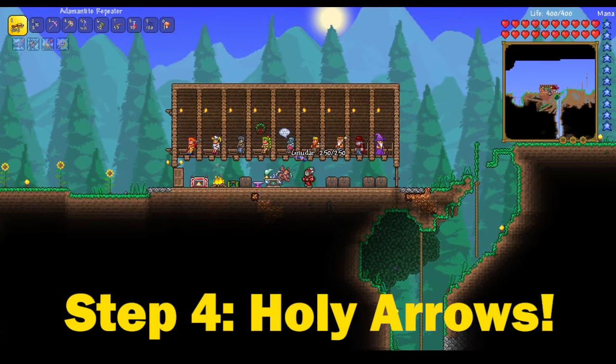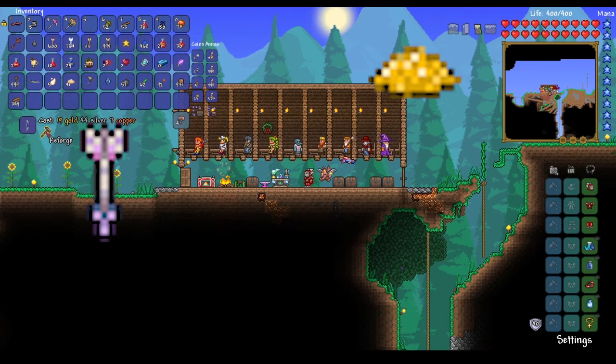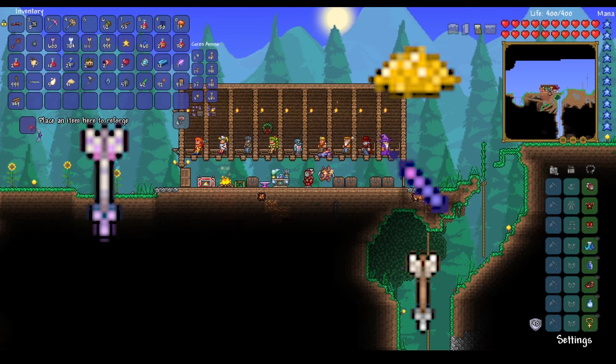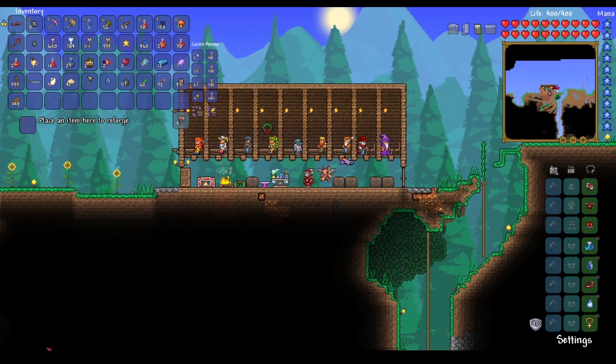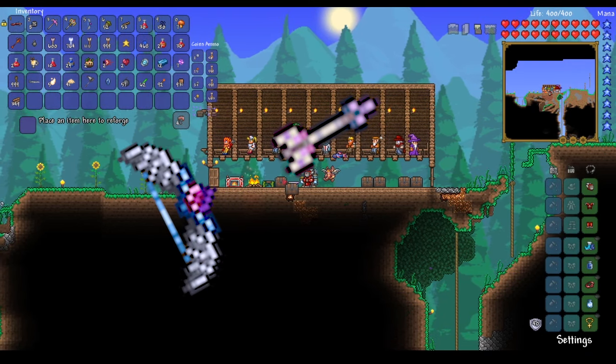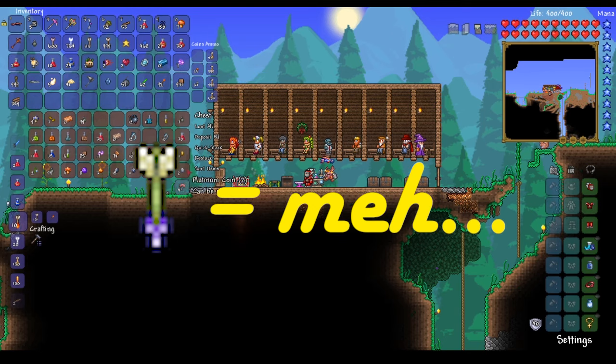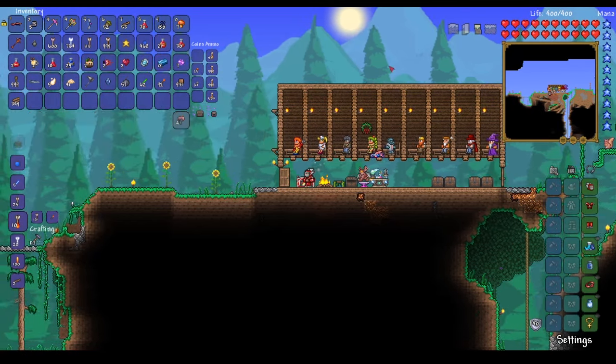Step 4 is to make a ton of holy arrows, or less preferably, jester's arrows. Holy arrows take a bit of patience to make, requiring 3 pixie dust and 1 unicorn horn per 200 arrows, but they are a key component in making the battle with the destroyer an absolute breeze. They pair fantastic with the Daedalus Stormbow and work especially well against the destroyer. If you can't get your hands on holy arrows, jester's arrows can be used — it'll just take much longer to kill the destroyer and you might find yourself struggling more.